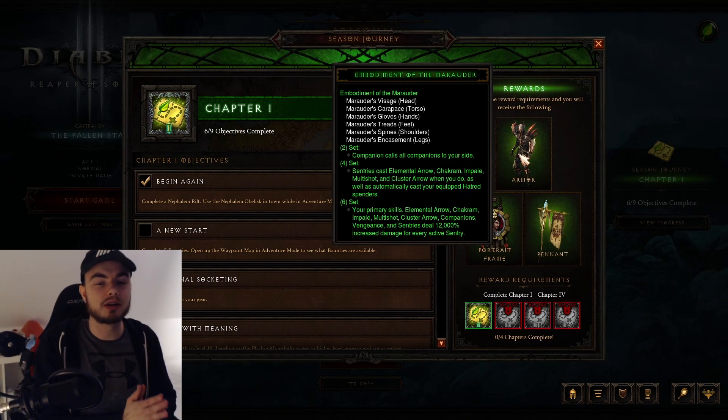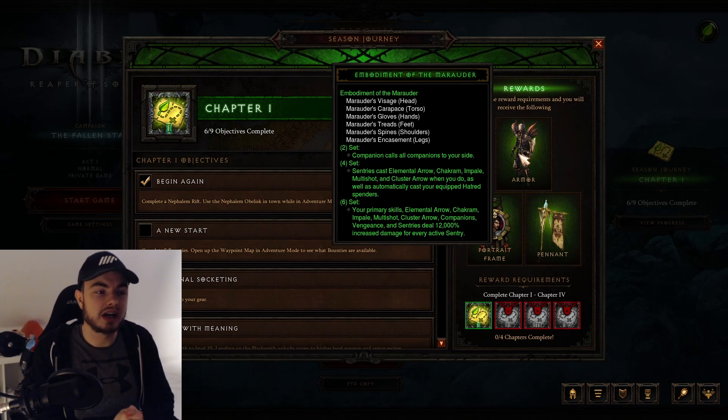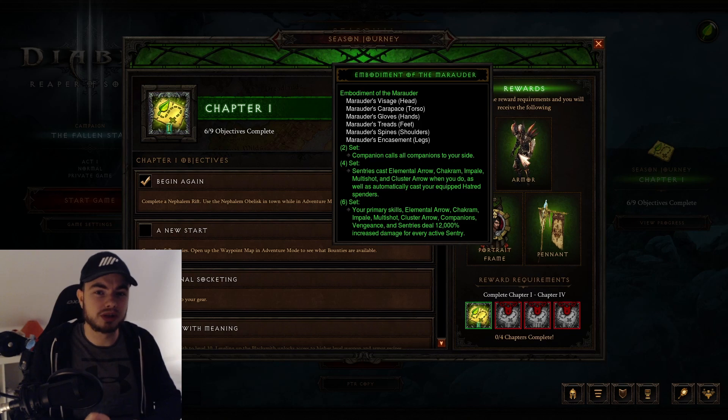The Demon Hunter is getting the Marauder build. This was changed in Season 25 and it's actually completely destroying the leaderboards. It wouldn't surprise me if this is going to be one of the strongest builds within the entire season. I'm also going to be maining Demon Hunter myself for the entirety of Season 26. However, this is not going to be the best build in terms of speed farming — the GoD build might be a bit better, especially for key farming — but having this early is really nice because it just has so much damage.